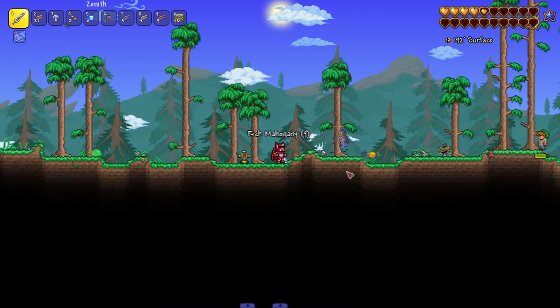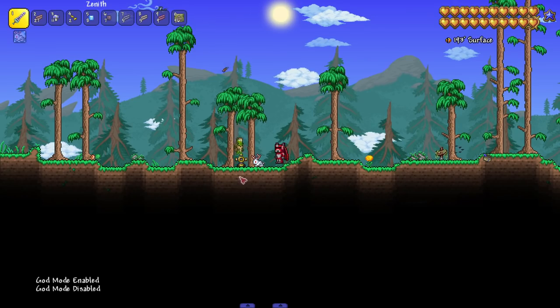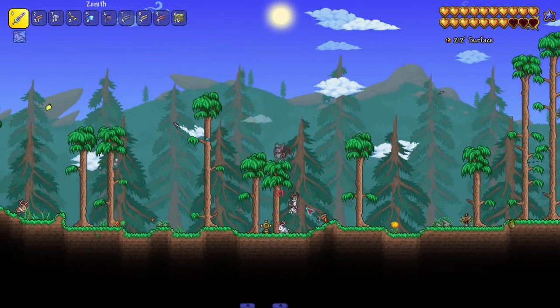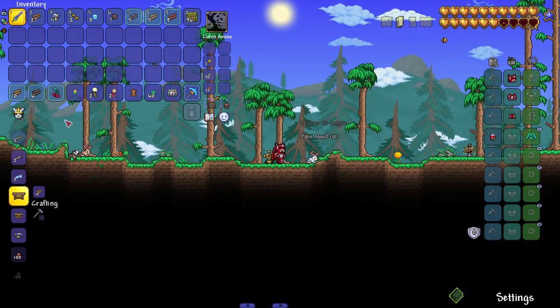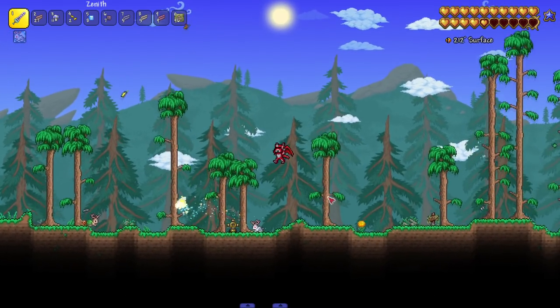We still got more spriggan variants: the jungle version, the mushroom variant, a beach/palm wood variant, and the snow variant - this one might look the coolest. Does small damage since snow biome is an early game biome.